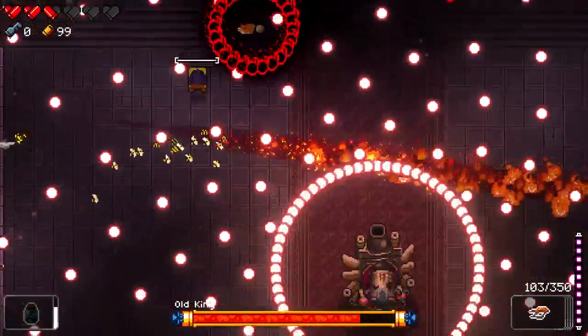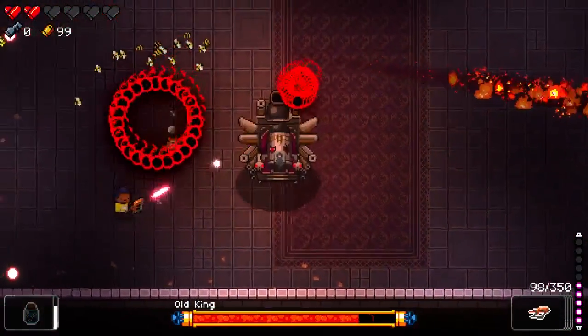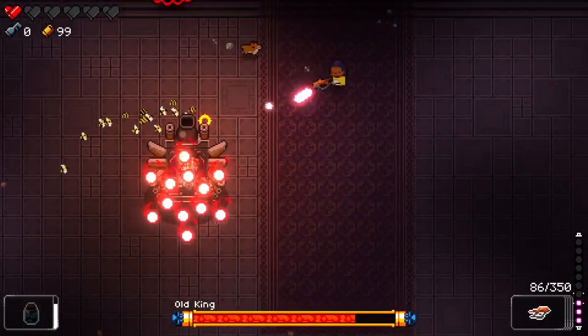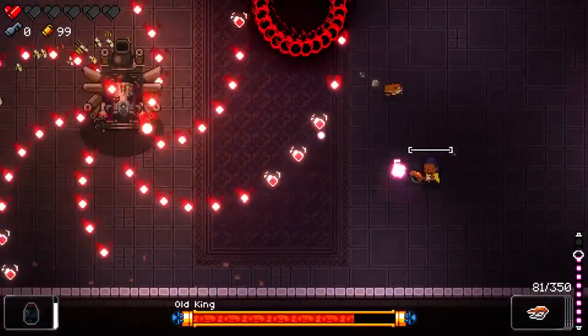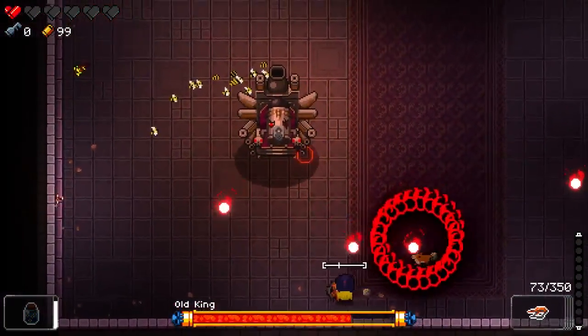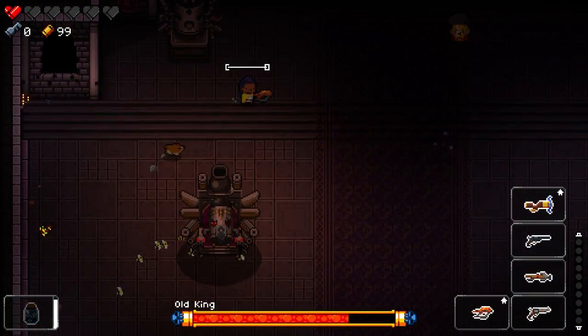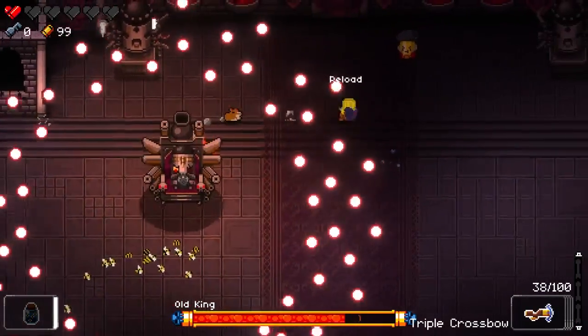Those do something too. Everything is on fire. I guess the fire is not going to hurt me. Down to two hearts. Ah, one heart. Nope, nope, nope. Please stop doing whatever you're doing. Alien blaster is not a good choice for this fight. Let's triple crossbow, I guess.